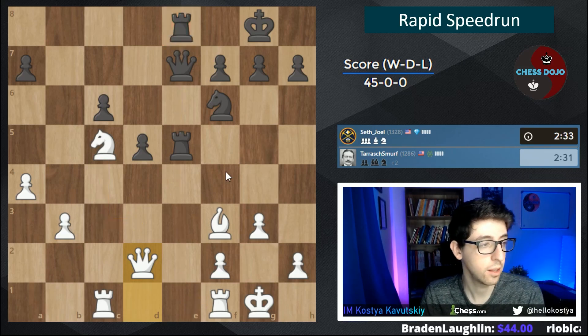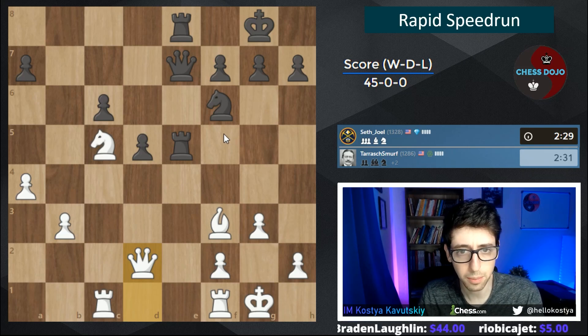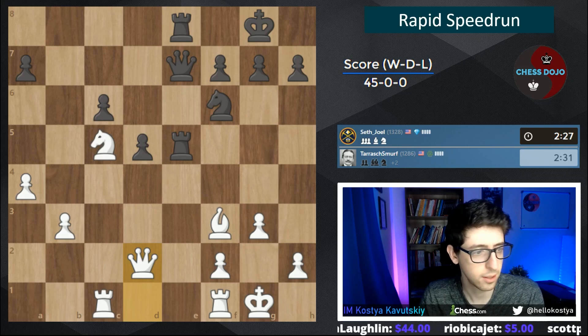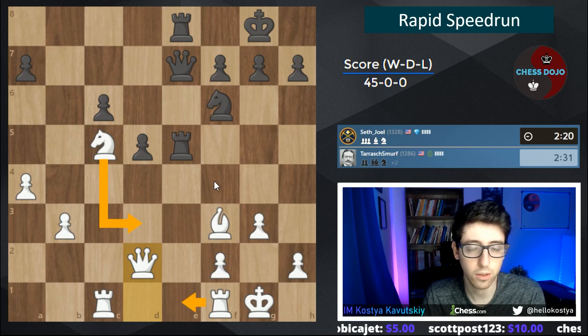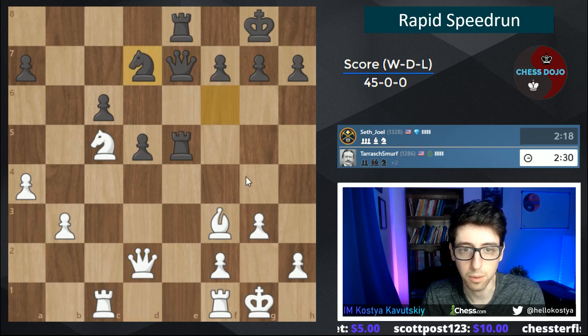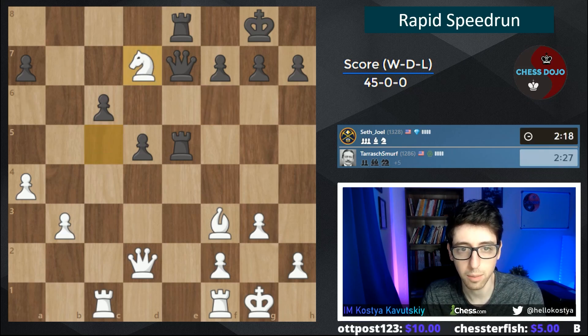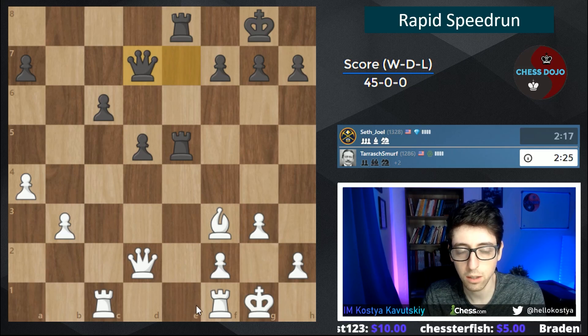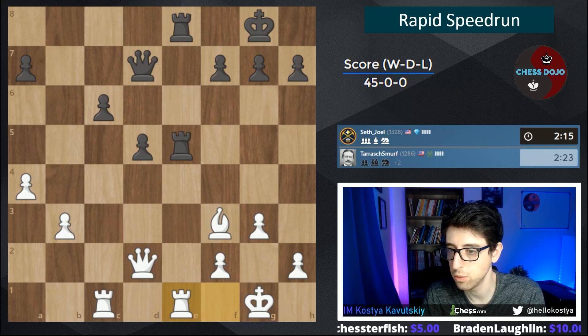Once you're up a piece, it's really just all about simplification — you just have to keep it as simple as possible. Knight d3, rook c1, trade off the rooks, trade off the queens, extra piece, no problem. Knight d7 — I'm totally happy to just trade knights here. Rook c1 and start trading off some rooks. Very happy to do this.